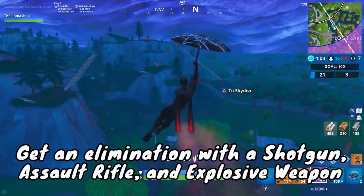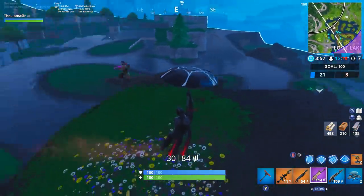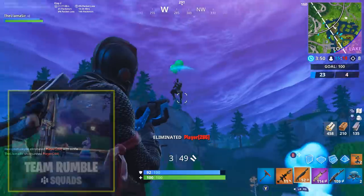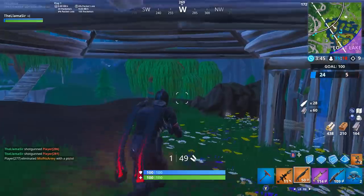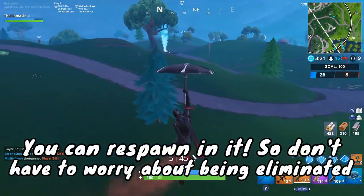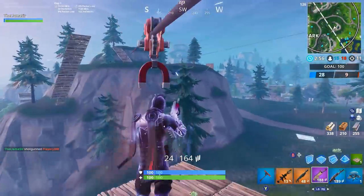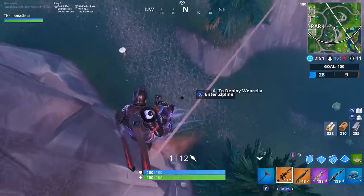First, let's go over the get an elimination with a shotgun, assault rifle, and explosive weapon challenge. This one's pretty straightforward — probably one of the easier ones. I would recommend Team Rumble, or just a big team mode in general. Team Rumble is live right now, next to squads, and I recommend it simply because you can respawn in that mode. Start off the game, find a shotgun, assault rifle, and explosive weapon, then go for an elimination with each. With respawns, you don't have to worry about getting eliminated, which makes this very easy.